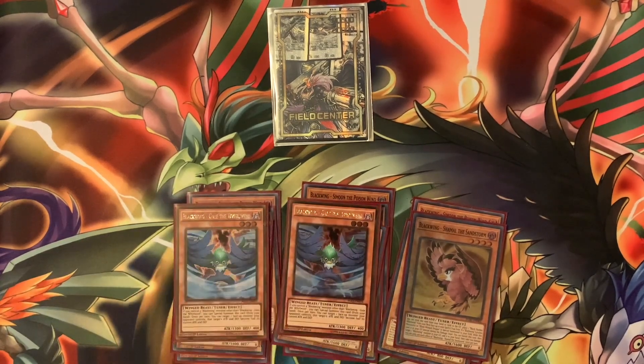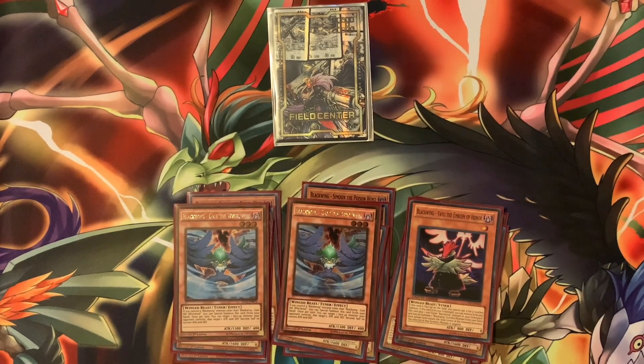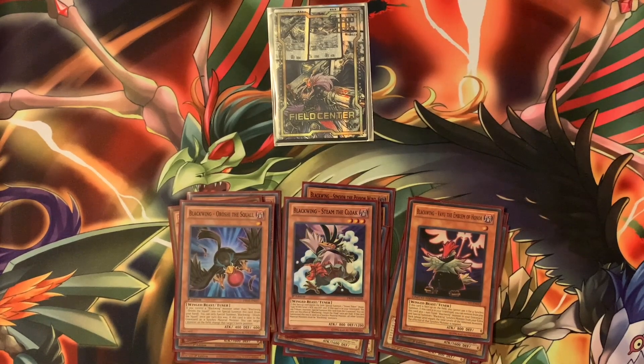For more tuners, we're going with two Gale and one Vayu. Gale cuts stats and special summons, Vayu lets you get out Silver Wind or combo plays like Bellstorm, one of the new synchros. We also have one Issue the Squall — a great level-one with Steam of the Cloak. It didn't come out at the tournament; it just sat in hand. I guess the deck doesn't need Steam of the Cloak.